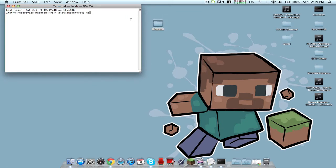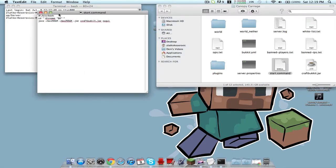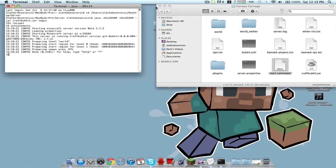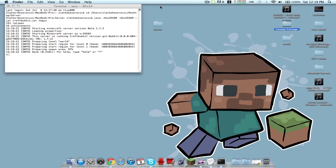For the alternative terminal method: type cd, then drag your server folder in and press enter. Then get the Java code — just copy and paste it in. That starts up the server the same exact way. So cd, drag your server folder in, then paste the Java code.